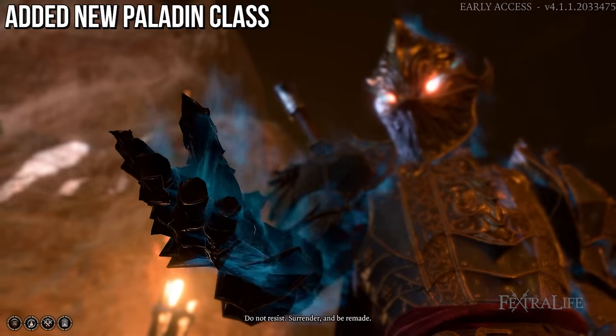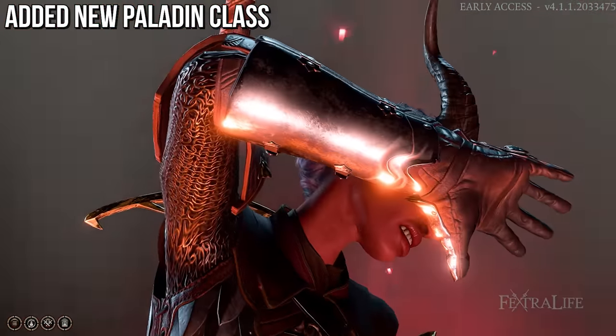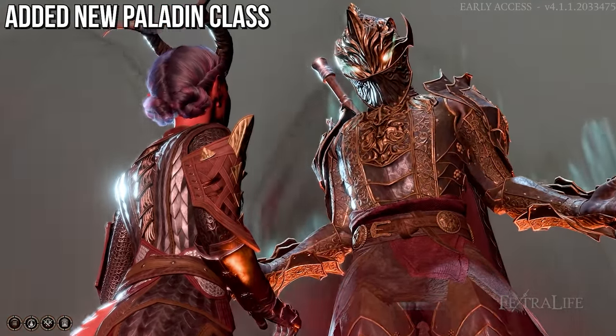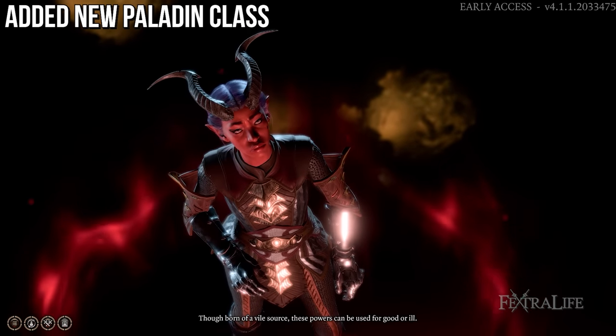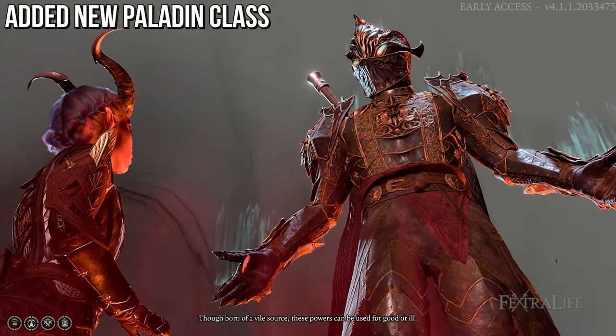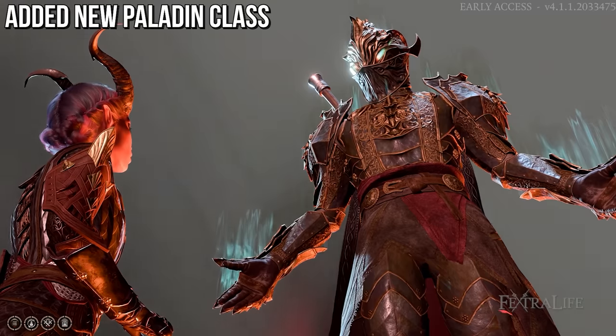And lastly, you have the Oathbreaker subclass, which is available to any Paladin that breaks their Oath. This is a darker Paladin subclass — it has some Warlock spells, some Cleric spells, and a focus on controlling undead. It's definitely something you'd play if you were going for a darker type of Paladin.